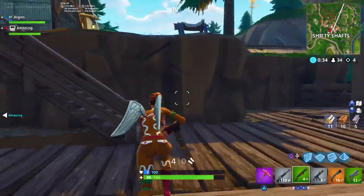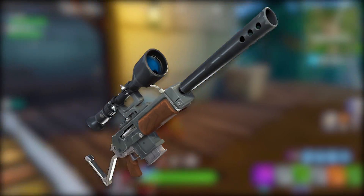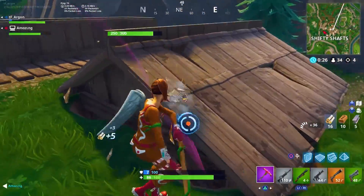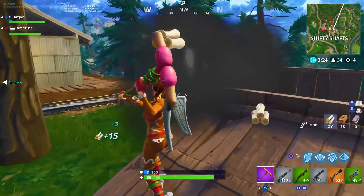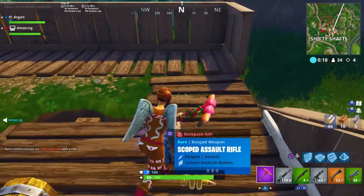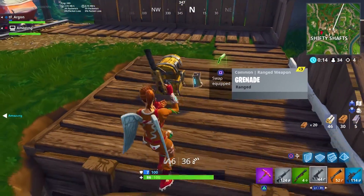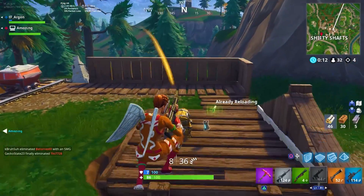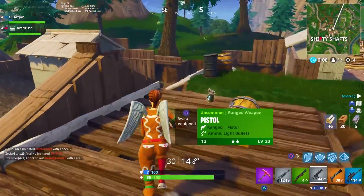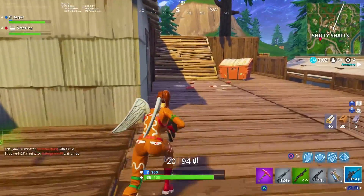Coming in at number 13, the Semi-Auto Sniper. This ranks low for obvious reasons — it doesn't do a lot of damage. Being able to shoot 10 times without a reload isn't really worth the lower damage output. Snipers in the current meta are mostly useful for chipping shield off opponents before engaging close quarters, but one-shot kills are very rare, which is why they rank low.